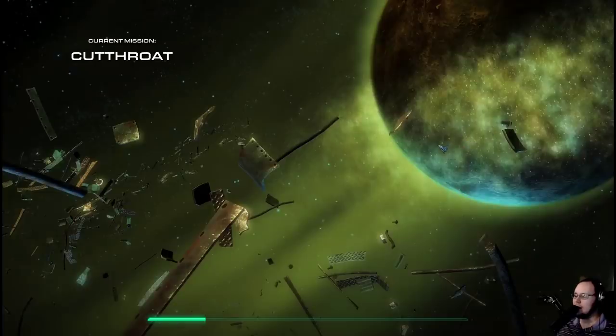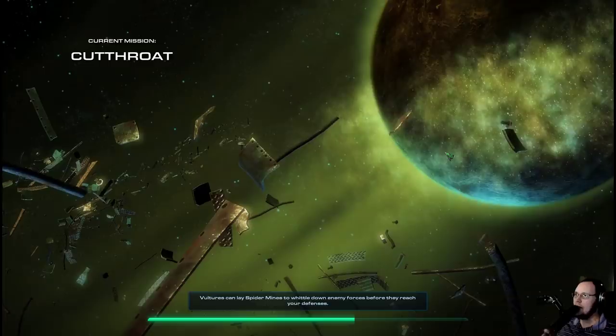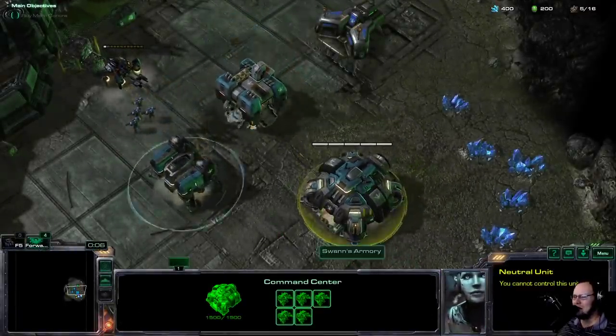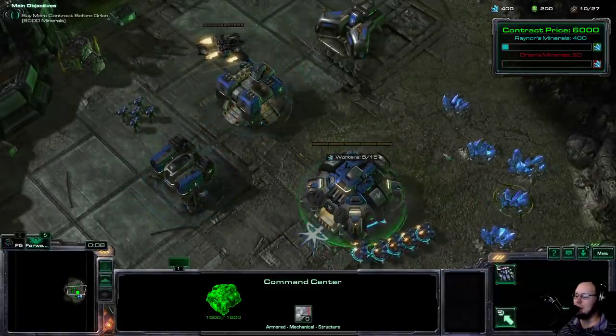I don't know exactly how this mission has changed, I don't remember what I told Rhyme. If I had to make up my own changes right now, it would be that Orlan mines faster, sends bigger attack waves, and has more SCVs in his main base to mine. Because usually if you knock out all of his expansions, he just has one SCV at home mining and it's really bad. So I'm just going to assume that's what the changes are.